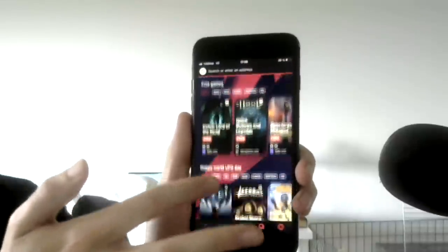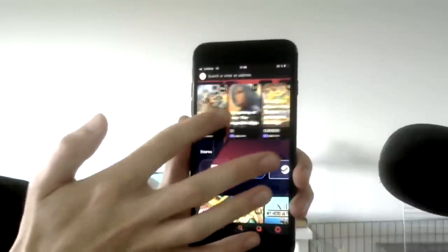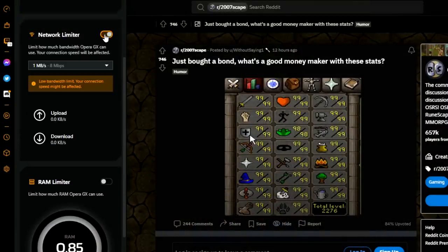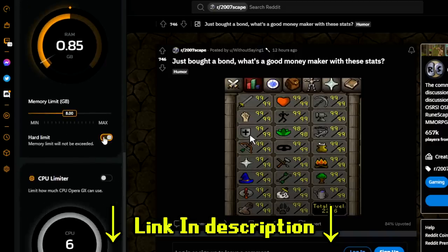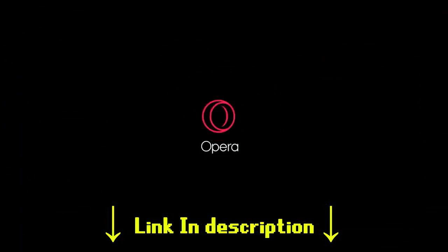Opera GX is now also on mobile, free to download and just as clean to use on your mobile device as on PC. This browser has so many features I could not talk about all of them, but there are so many useful ones and it's just really fun to play around with. If you want to give it a go yourself, you can start using Opera GX by clicking the link below in my description and download Opera GX completely for free. Thank you so much to Opera GX for sponsoring the video and for supporting the channel.